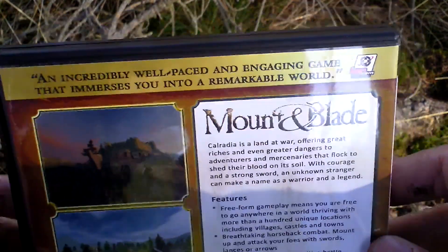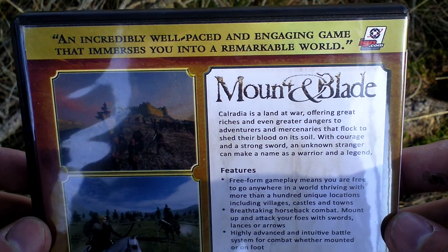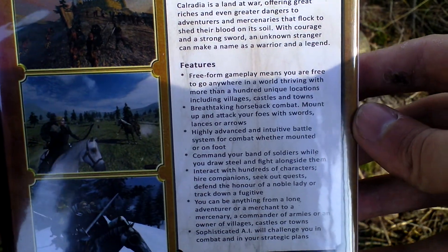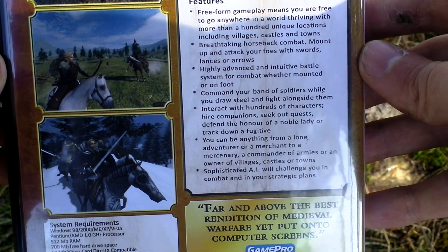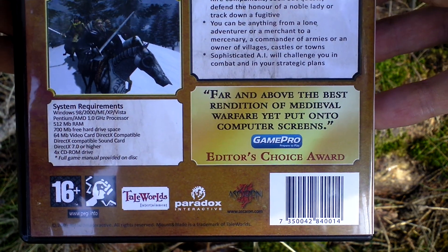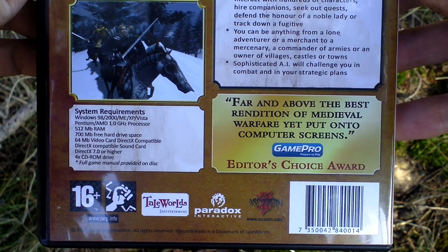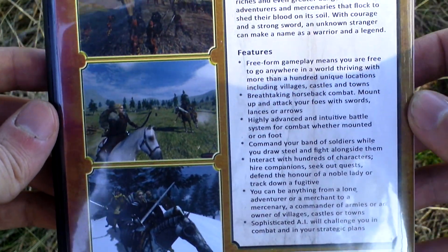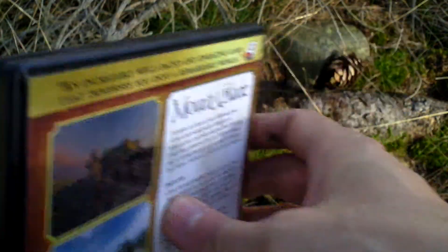Good, now let's turn the box around and see the back side for some info about the game and pictures from the game. You can choose one from various factions that you will fight for. Very nice.